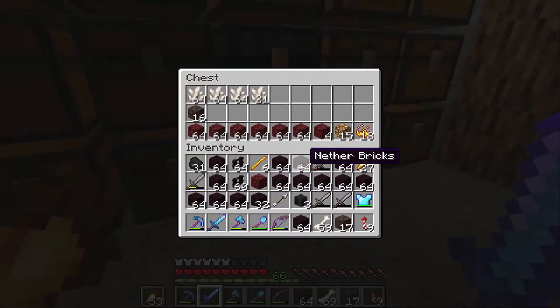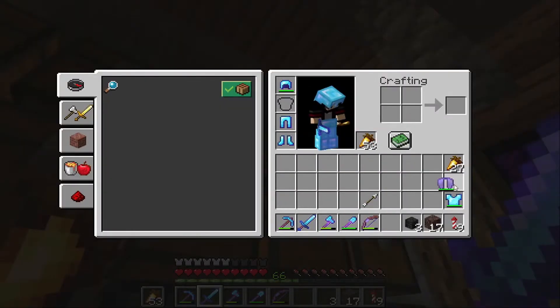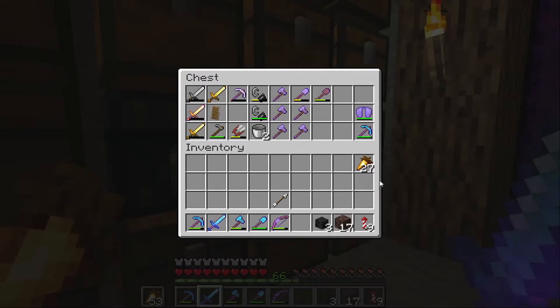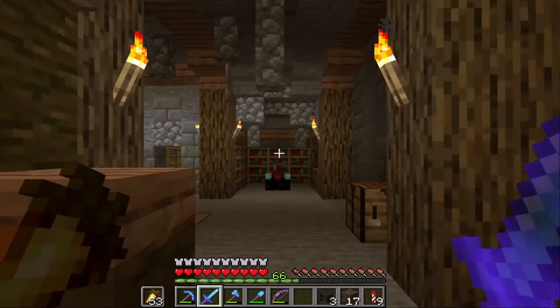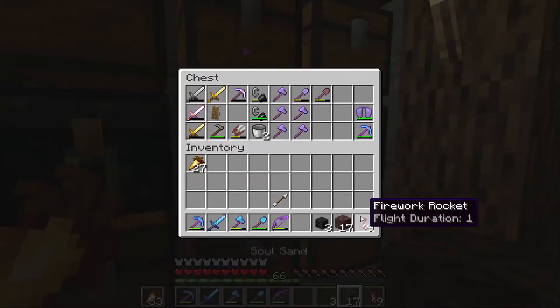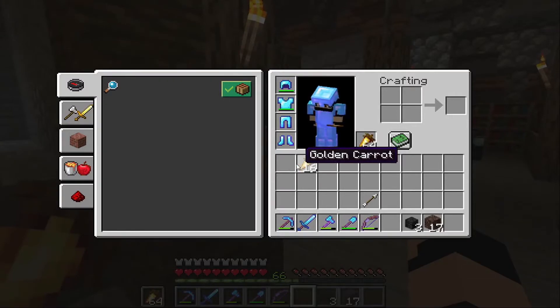I think we can empty out all of this crap into that chest. I'm gonna take my elytra off for this fight and put it in my weapons chest. Got some food - I don't think we'll need any potions. I see a lot of people making potions for this kind of stuff, but I think we should be all right with our golden carrots right now.